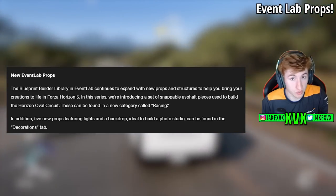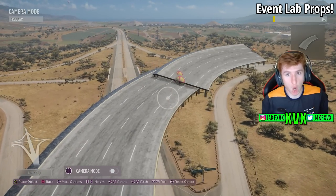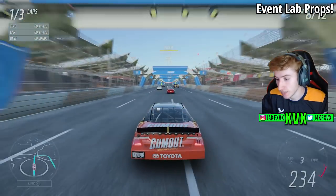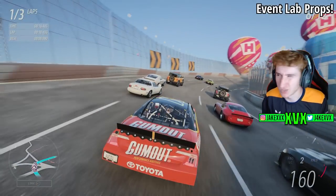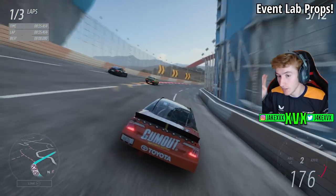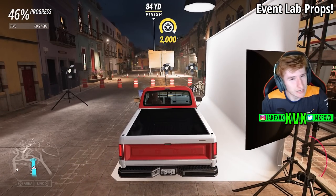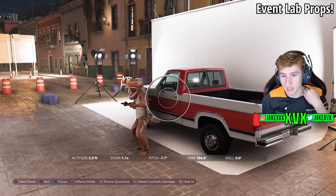Event Lab has some changes as well — there are new Event Lab props to do with oval circuits, which are really cool. We can see these massive tarmac oval rings that we can now build. There's footage of the oval track pieces being used within a race, creating an awesome oval circuit — a million times better than the one at the stadium. There are also miscellaneous Event Lab props such as lightings and backdrops to make your own little photo studio.